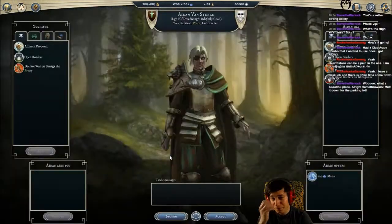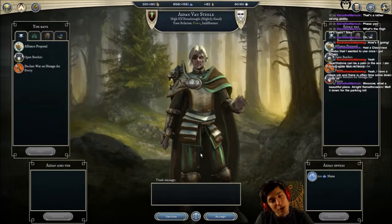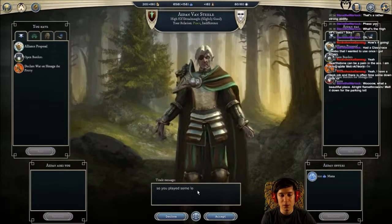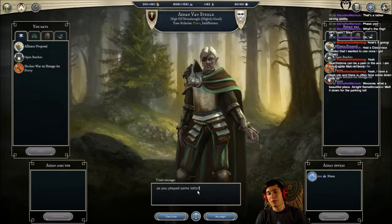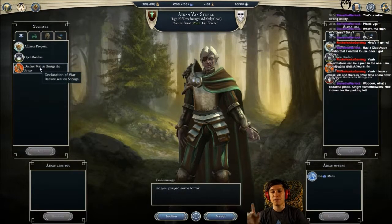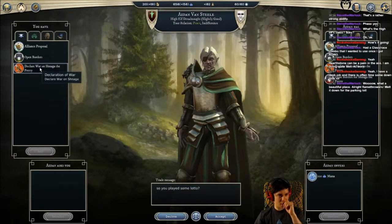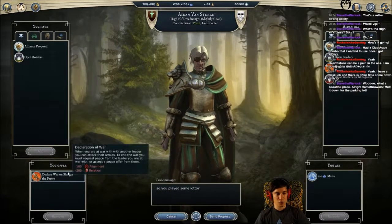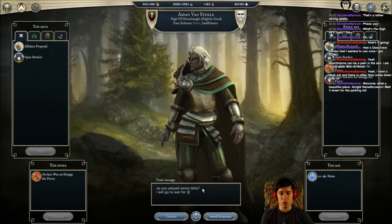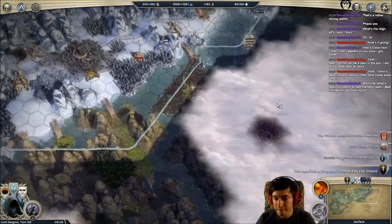Receive a proposal - what's going on? So you played some lotto, he's giving us one more back. I demand that you give me mana and I demand that you will attack war - no. I will attack war in Snaga. You offer - I will take. Yes, I will go to war for one mana. Alright - best idea ever!